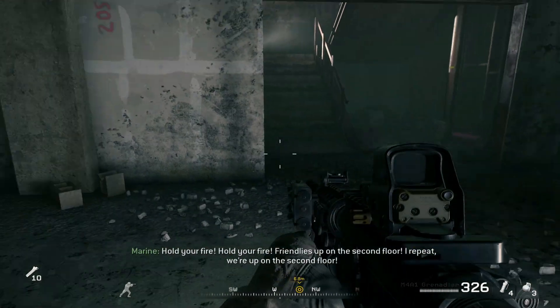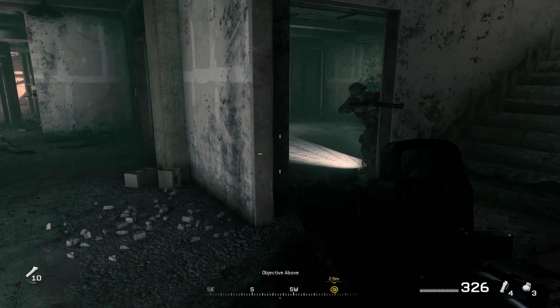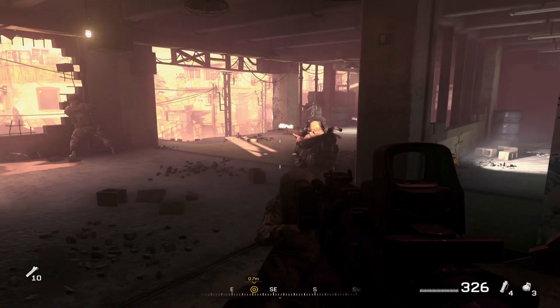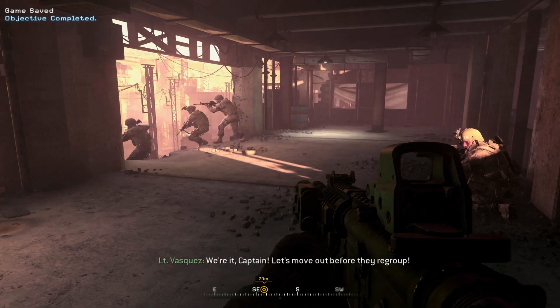Hold your fire, hold your fire — friendlies up on the second floor. I repeat, we're up on the second floor. Put some fire on that rocky. All right, let's get out of here. We're in, Captain — let's move out before they regroup.